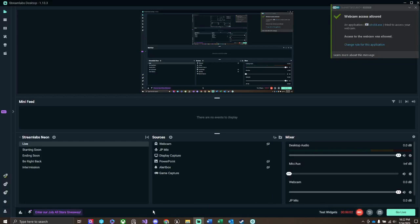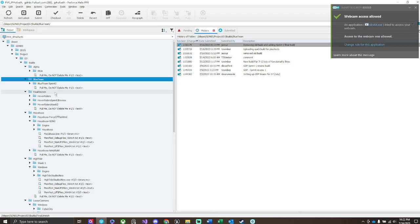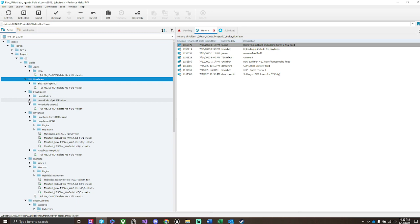Hello, my name is JP Hofsteth and I'm going to do a play test of week two for team Hover Riders.